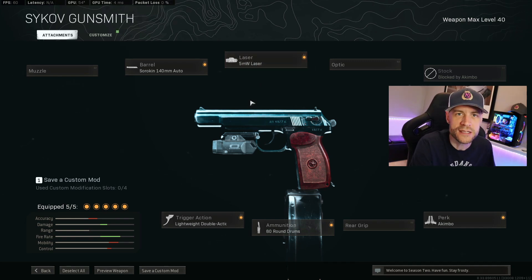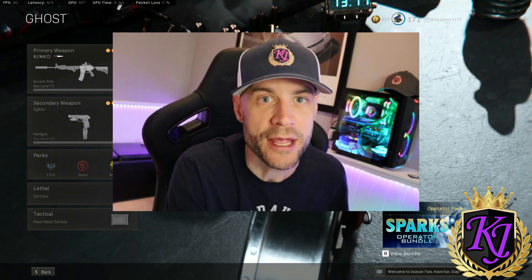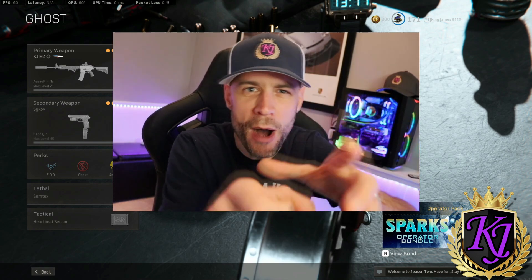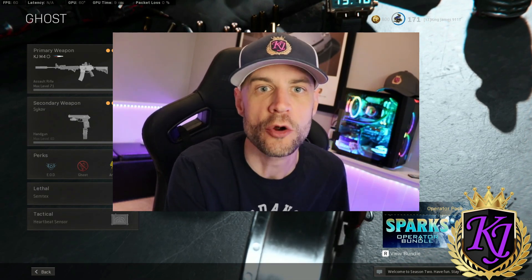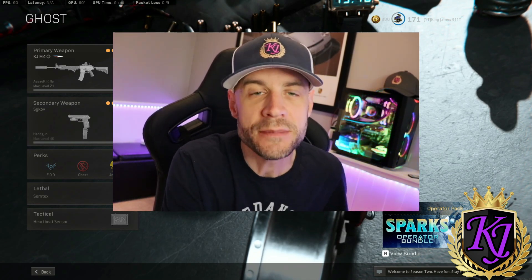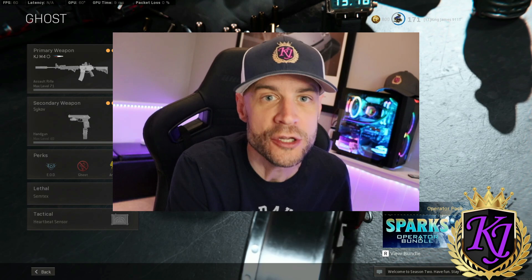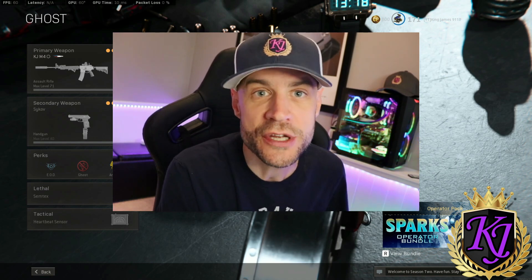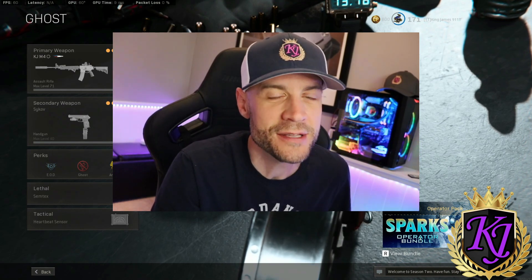So which one was my favorite? The Akimbo is nuts for really close range with super fast time to kill, but it lacks accuracy at any kind of range. Without the optic, the gun looks really boxy looking down sights, so I had a bit of trouble — though it did have faster ADS with the rear grip. With the optic was my favorite — it gives a really clean sight picture with the Solozero, the ADS is still crazy fast, the time to kill up close is great, and you can still get kills at medium and long range. Give me your thoughts in the comments — I'd love to hear which one you like best. King James out!